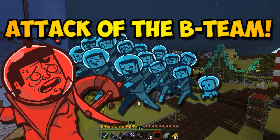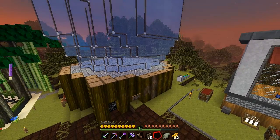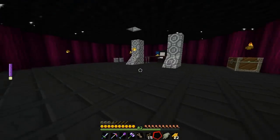Welcome back to another episode of Attack of the B-Team. Today we're going to be doing a couple different things. We're going to do a partial collab with my buddy Pungence - he's been working on his new place and he's gonna give me a tour because it looks amazing. But before we do that, I want to let you know we're also gonna be working on the shop a little bit today.